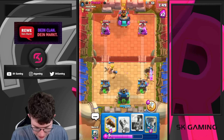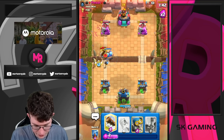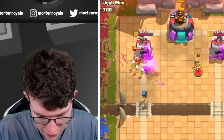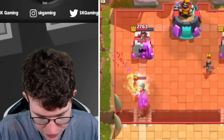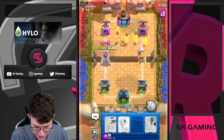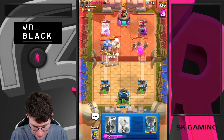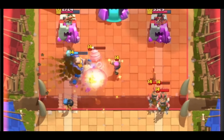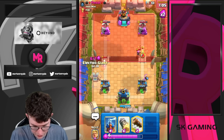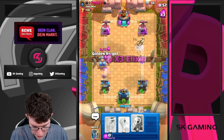Going in for Electro Giant — decent placement. Going for Log, getting E-Giant on tower for one hit. Bomber gets a splash. Going Gold Knight at the bridge, then pressure with another E-Giant. Using Golden Knight ability for one elixir — completely worth it. Tornado — we miss but it wasn't too bad. Going for Log, Gold Knight, and Skeletons.